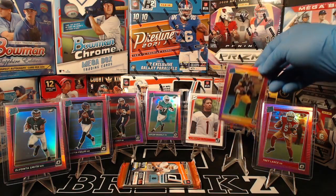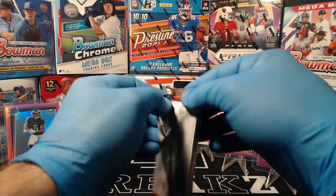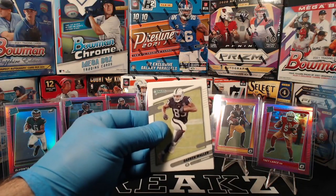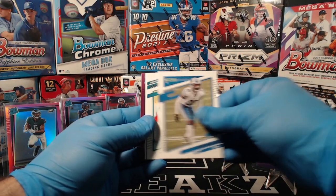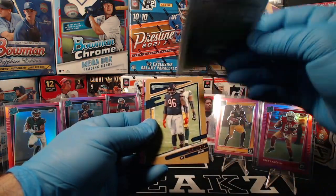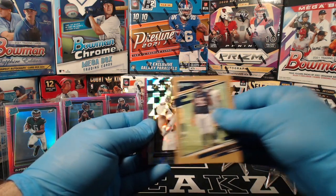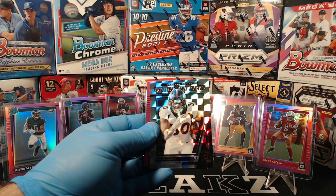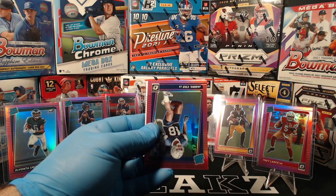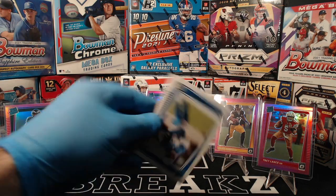Look at all this pink we got up here. Last pack, Megabox number five: Darren Waller, Jeff Okuda, Mike Gesicki, Tom Brady. Akeem Hicks bronze press proof. Dominators: Phillip Lindsey. Pink optic: Jabril Cox. And Jamar Jefferson.